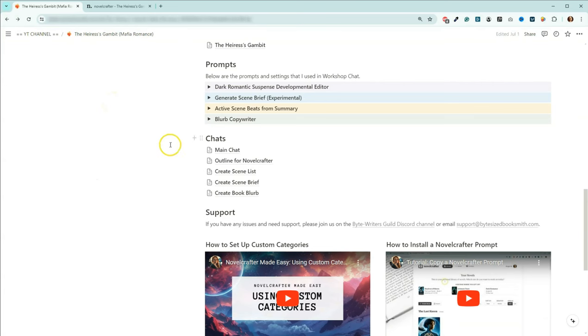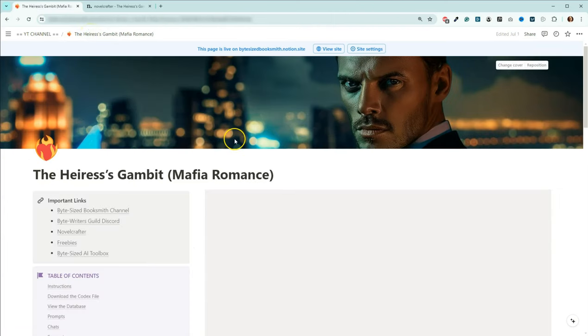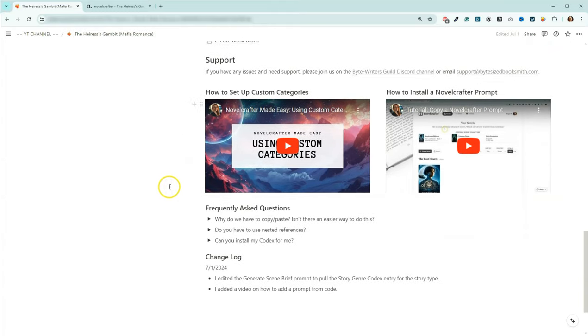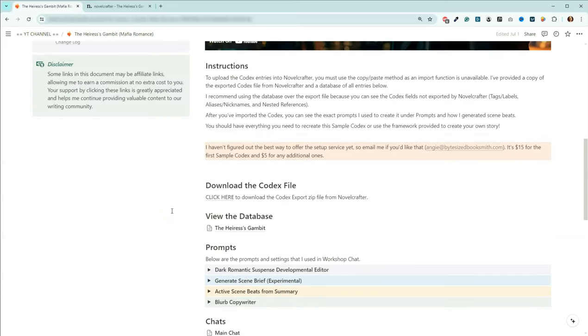This is the first sample codex where I have used Claude 3.5 Sonnet almost exclusively. I think there was only one chat — I used ChatGPT 4.0 in this one specifically for the outline, but all of the rest were 3.5. There's some additional information here, instructions on how I can add your codex for you and whatnot.